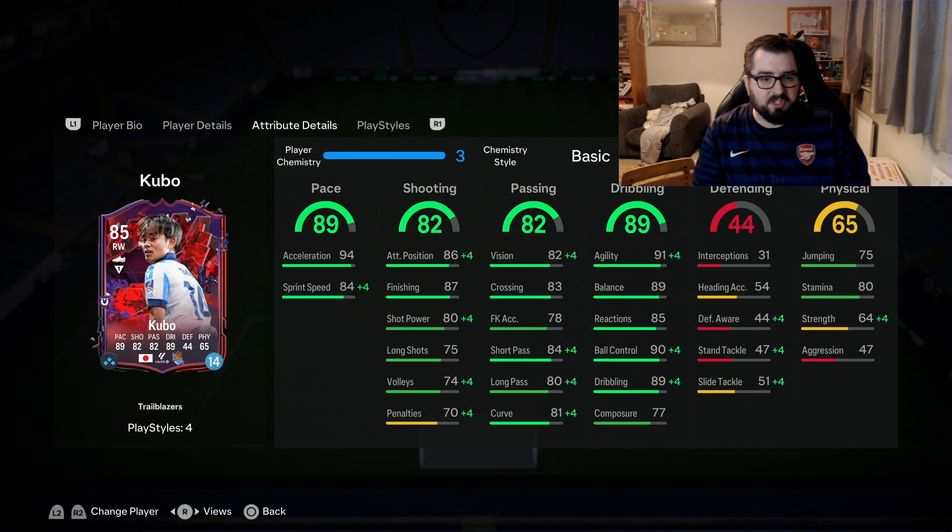Another thing that isn't actually shown is the passing stat is exactly the same on the face stat, but when you look at the actual stats, this card has higher crossing, free kick accuracy, short passing and curve. Personally, I think when you're having an attacking card, being slightly better in terms of shooting, passing and dribbling is actually better, and I don't mind the trade-off with the defending and physicality.